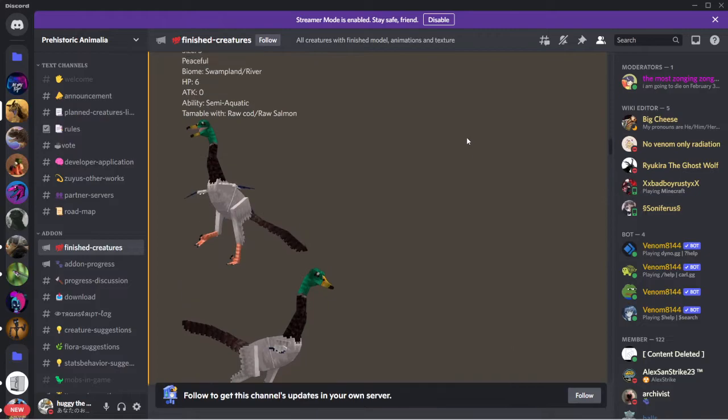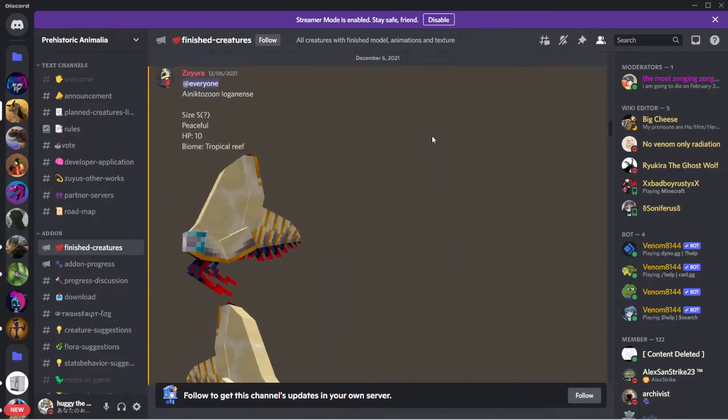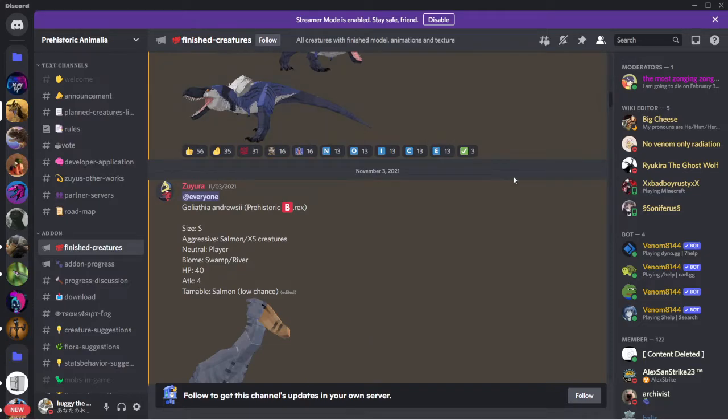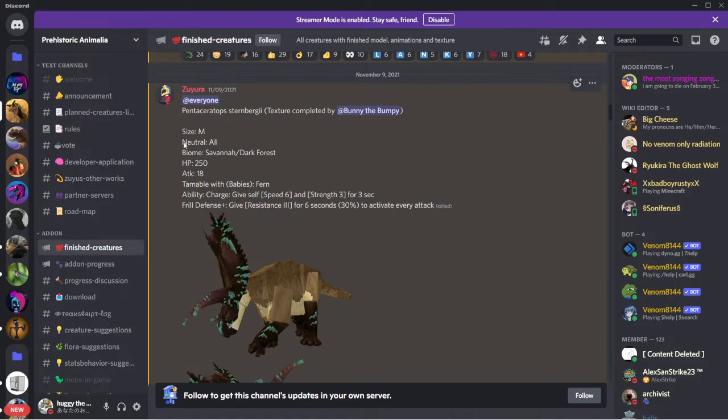I wonder if they're keeping the Orthoplora. Let's read the Orthoplora and a couple more. Pentaceratops: size medium, neutral. Biomes all savannas and dark forests. HP 250, attack 18, tameable with babies and ferns. Ability charge: gives self speed 6 and strength 3 for 3 seconds. Frill defense: gives resistance 3 for 6 seconds, 30% chance to activate on every attack.